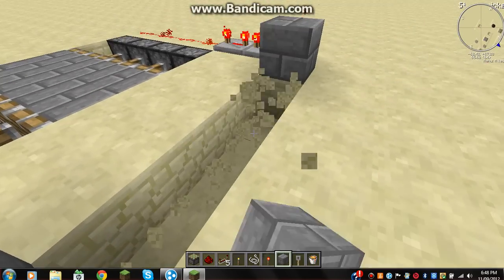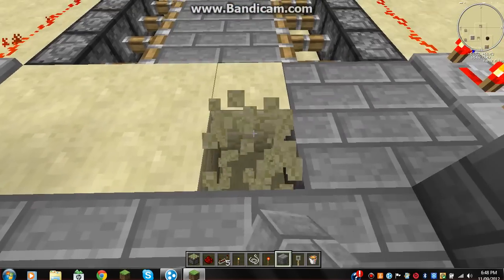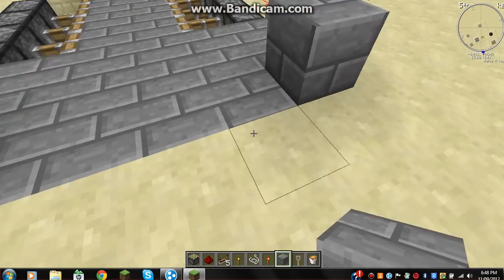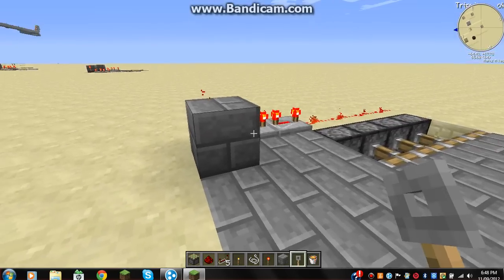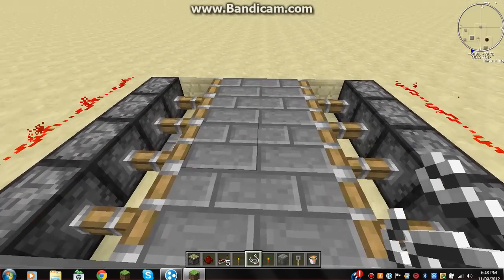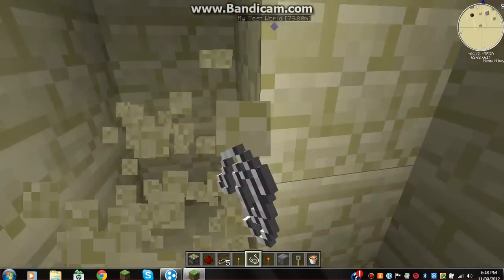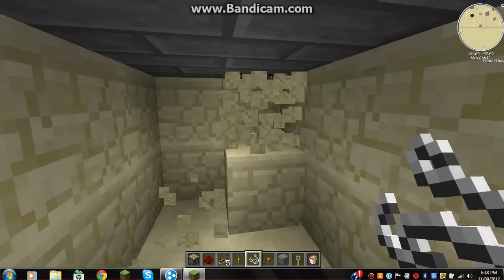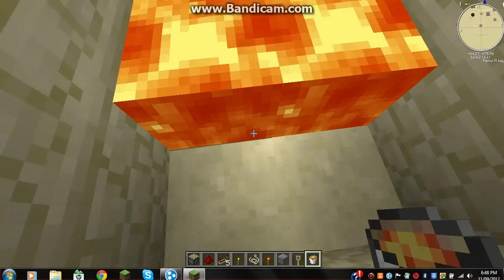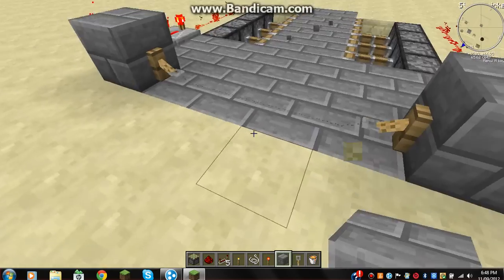Just doing this decoration so it doesn't look like boring sandstone. Now you get the tripwire hooks, put them like that, get string — go three, one, two, three, four — and get a bucket of lava. Ta-da, you're done!